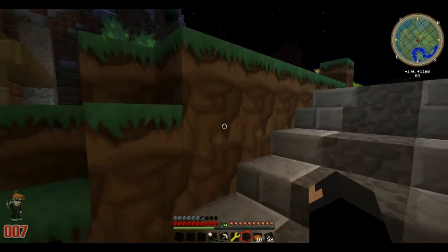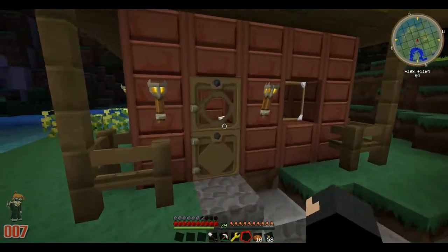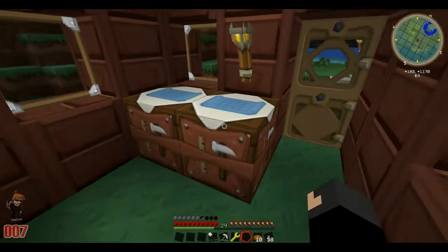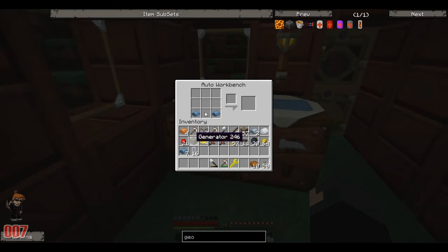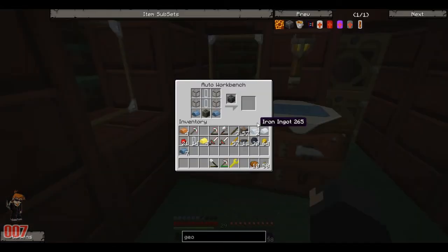Now if we turn around here off camera, I've built myself a little shed. We've got a little chimney that doesn't do anything, but this shed's sole purpose - it may not be there forever, but for now it's a temporary little power source. We're going to use this to macerate stuff. So this has got automatic crafting benches - all you do is put four wooden cogs around a normal workbench and you get these. The beauty about these is when you put stuff in and leave it, it doesn't fall on the ground like a normal workbench. There's our geothermal generator.